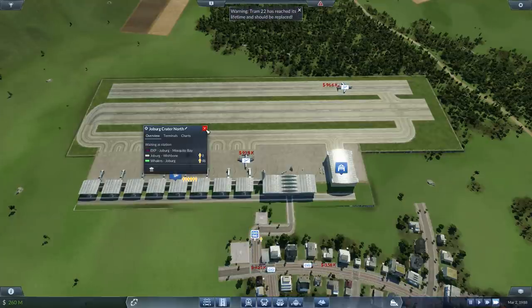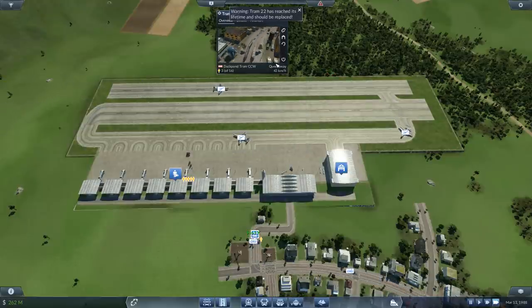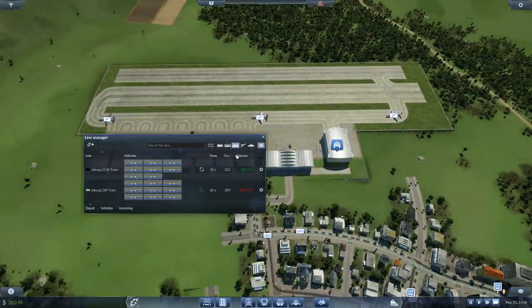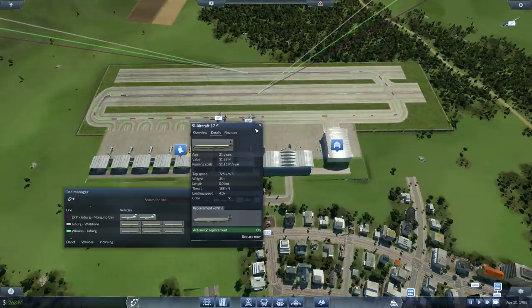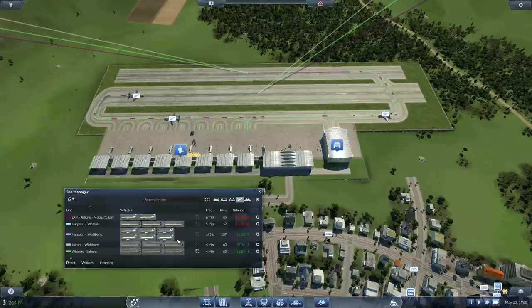Whalers to Joburg has quite a few people waiting there. There are two aircraft coming in on that line so this should be enough. Whalers to Joburg is not making me any money, interestingly. These aircraft are pretty fast — 725. I'm going to delete this line — didn't make me as much as I was hoping, but maybe I can recycle the aircraft and put them on a different line.